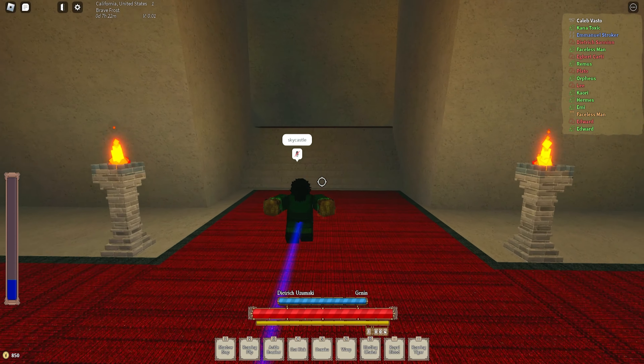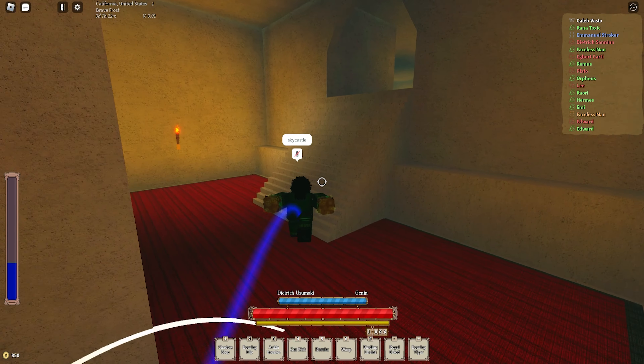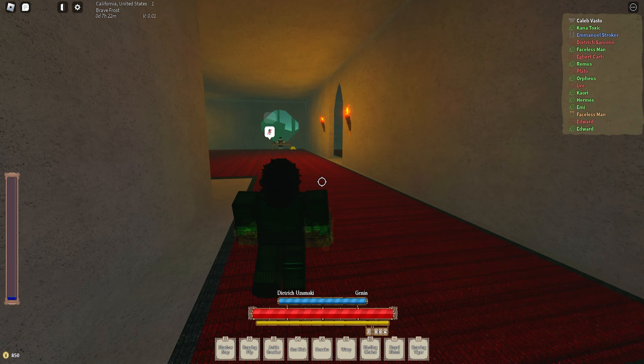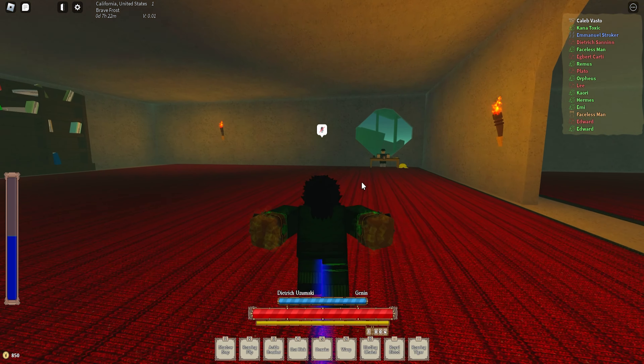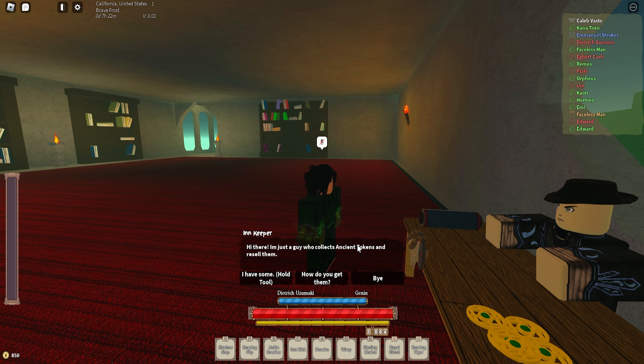The reward from the scroll is as follows: either artifacts, a token, or a cosmetic. If you get a token, you're going to do as I'm doing in the gameplay — gate to Sky Castle and walk up to this NPC, this banker guy, turn in your token and he'll give you an artifact.